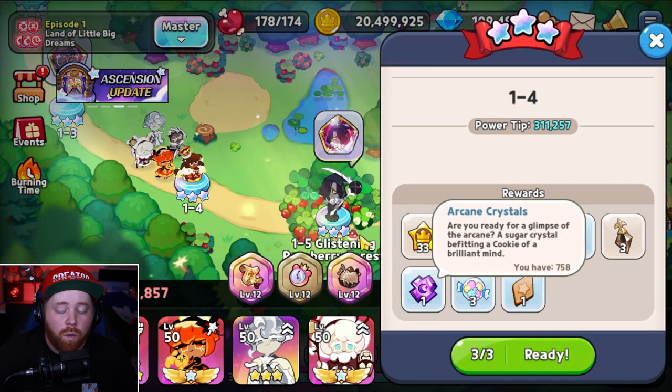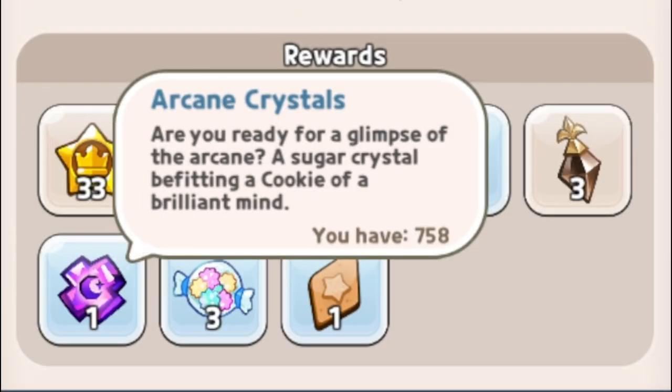The last one for the Espresso stage on 1-3 was Strength, and this one on 1-4 is going to be Arcane. Now where the tip comes into play: if you're specifically looking to farm soul crystals to level up magic candies and you're not looking for soul cores for an individual cookie, then absolutely avoid the soul core stages and farm the specific sugar crystal you're looking for on a stage in between that does not offer soul cores.